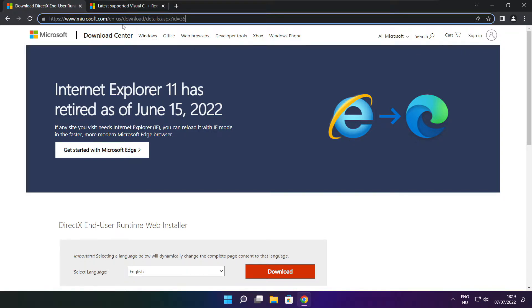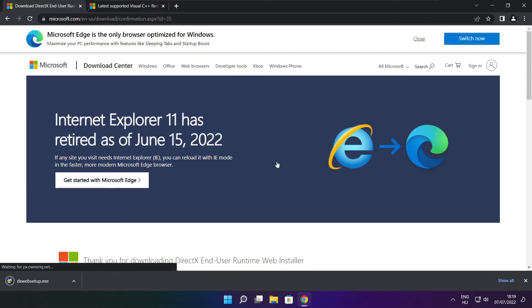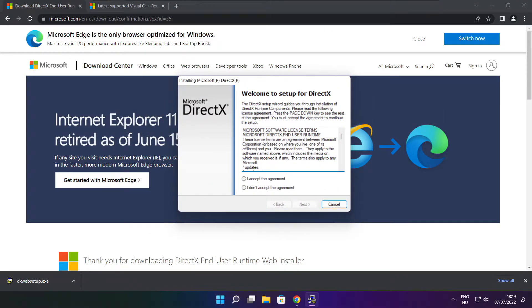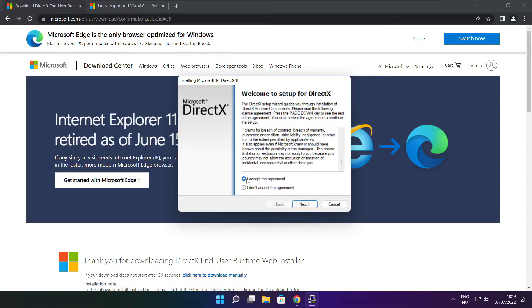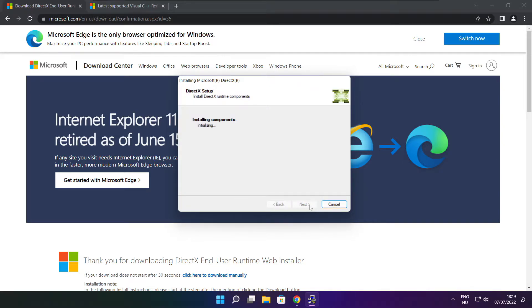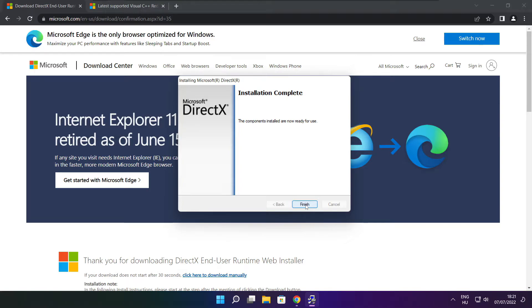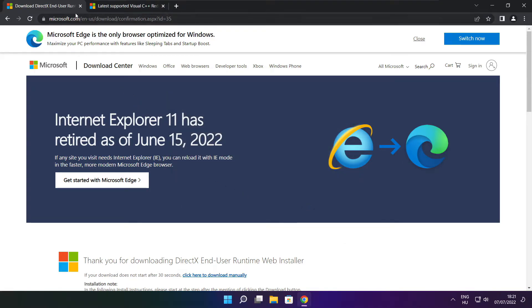Click on the website link in the description. Click Download. Install the downloaded file. Click I accept the agreement and click Next. Next. Uncheck Install the Bing Bar and click Next. Click Next. Installation complete and click Finish. Close the DirectX website.